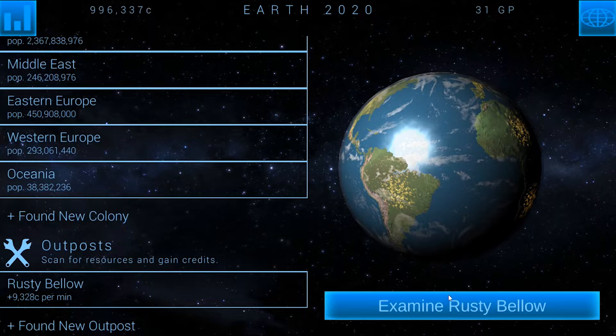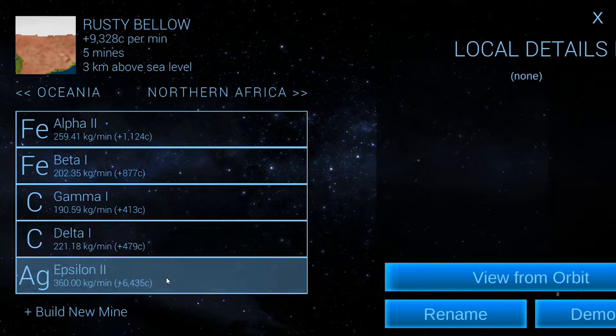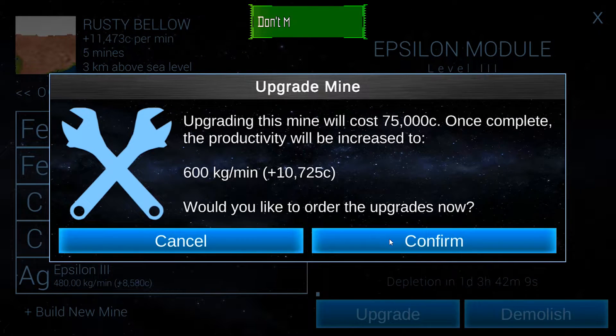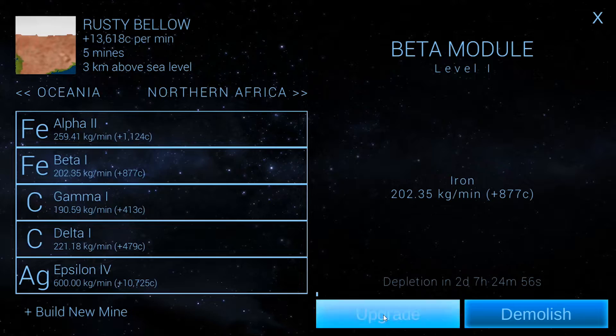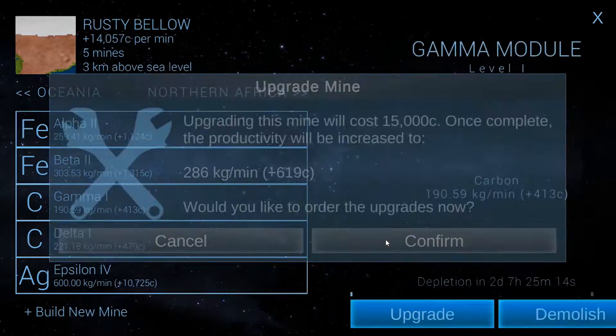We're going to go back to our mine here. A lot of these can be upgraded, so we could actually upgrade this — 60,000 credits isn't that much to get the additional 8,000. We can even upgrade this more and get 10,000. 90,000 would give us 12,000. There are a couple others we could upgrade too, so let's do these because they're so cheap.